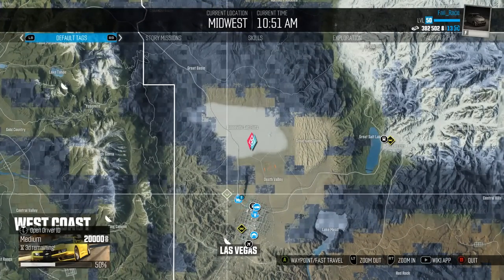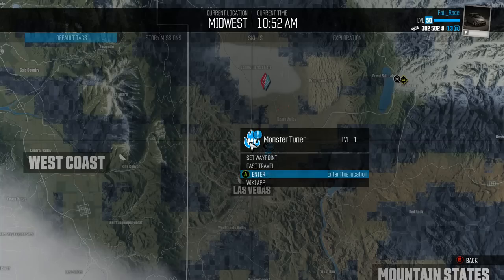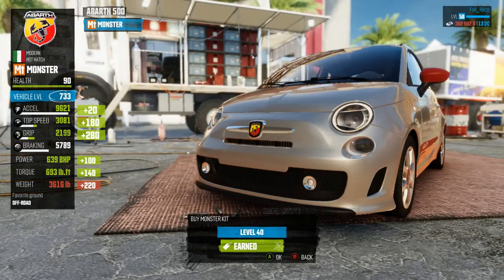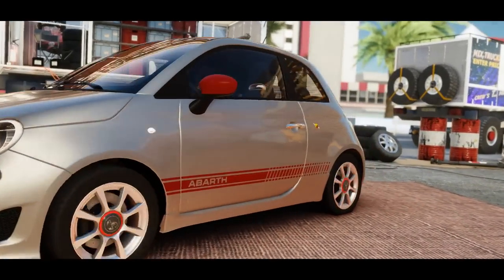I've just started playing this so I have one free kit and I'm going to use it on a monster truck. Let's take the little Fiat. I have no idea how this is going to drive — there's been quite a big update to the driving physics. I have no idea how a monster Fiat is going to drive. We're going to give it 639 horsepower and 700 foot pounds of torque. It's going to be a little bit heavier, to say the least.